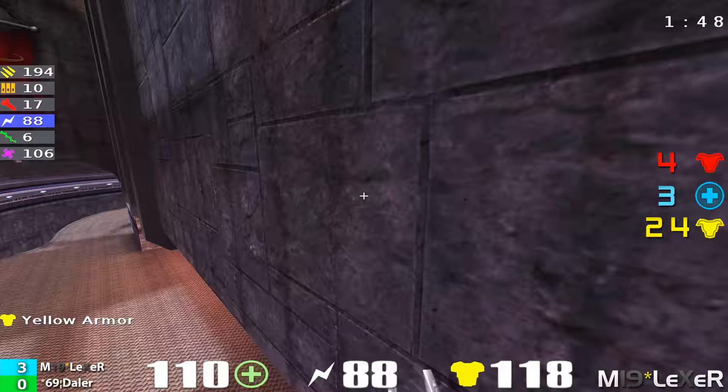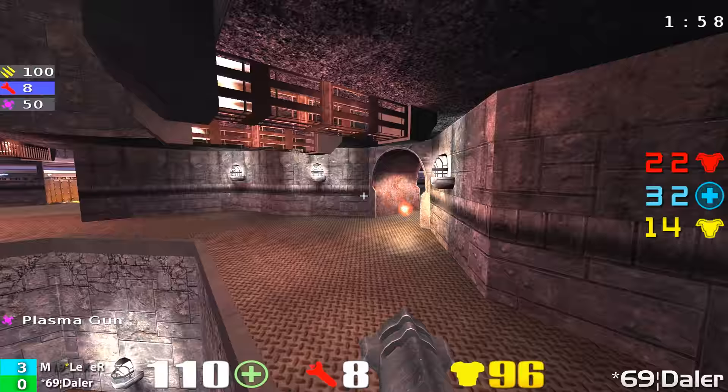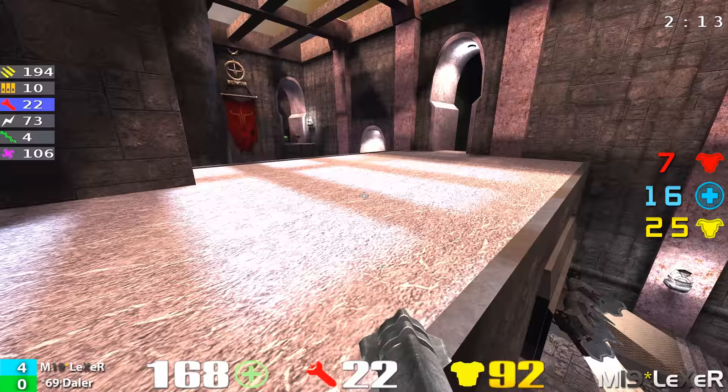Daylor now at the top of the rocket launcher area, waiting on that jump pad. I think he's planning an attack on red armor, and there he grabs it. That's going to be a nice change of pace for Daylor — now he has some armor. If he can get another firefight here in the lightning gun room... Daylor gets railed by Lexer and follows up with an electrocution. Very nice shaft there, lightning gun action going on. Lexer 4-0, coming out strong.